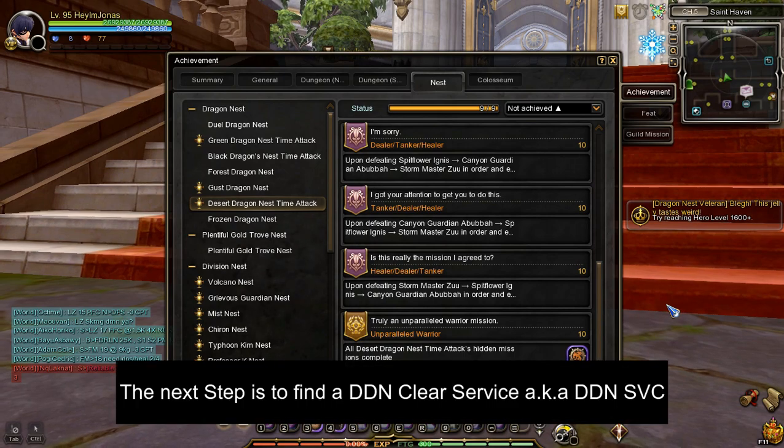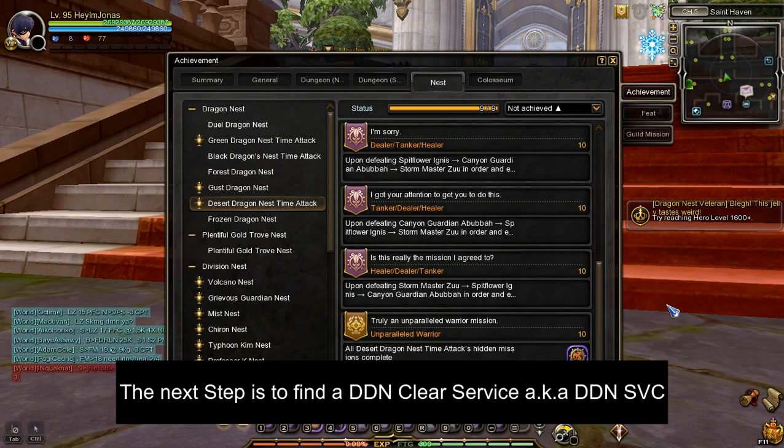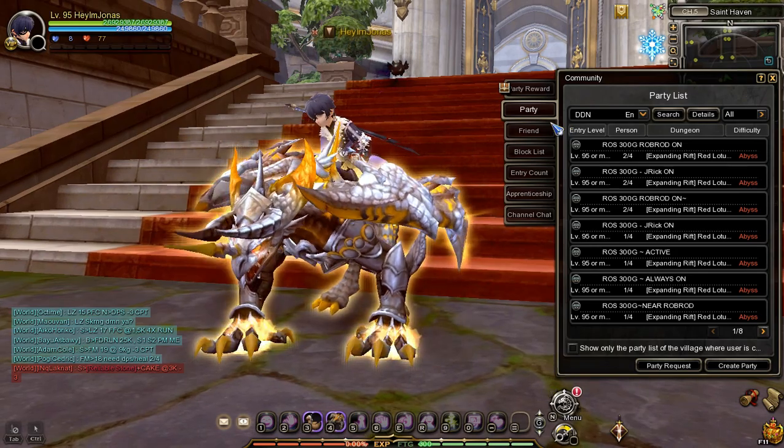Now that you know how to clear these three hidden achievements, the next thing you'll need to do is find a desert dragon nest clear service, or DDN SVC for short. To find one, press O on your keyboard, go to the party tab, type DDN in the search bar, and press search.